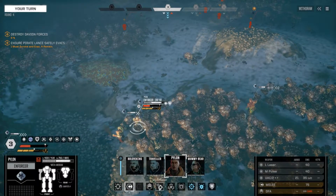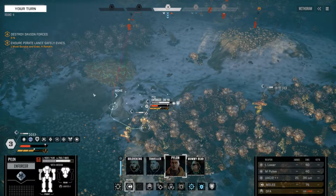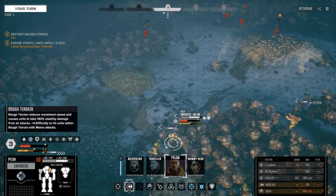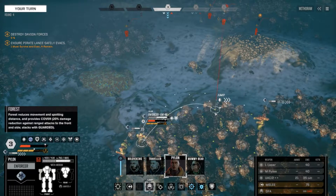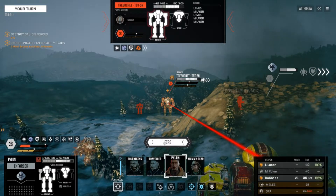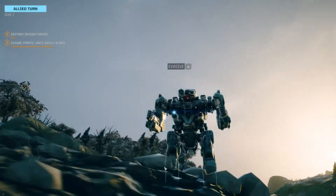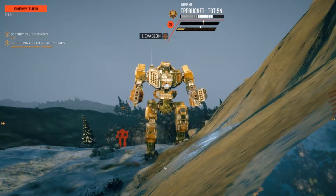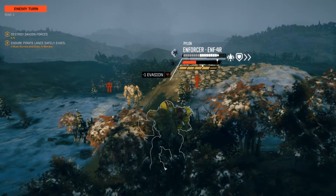My turn again. Do another jump, let's see. I do not want to get out of these woods, but at some point I will have to. This is good because now I can see the Trebuchet. Grasshopper, are you going to do something useful? You can't do more than that. Trebuchet comes into action. The Enforcer is getting sandpapered.